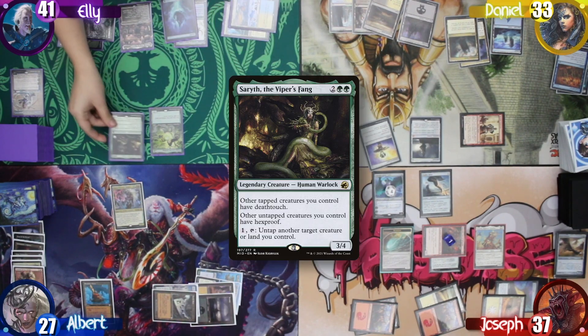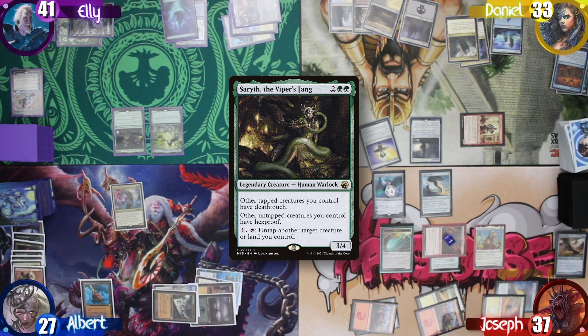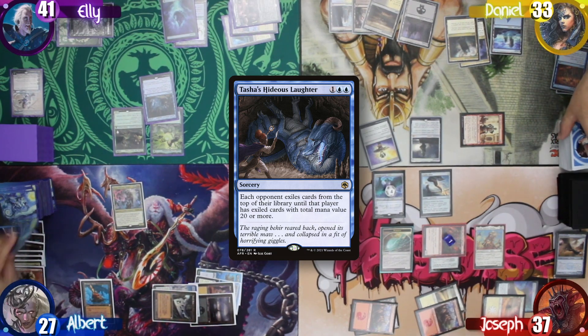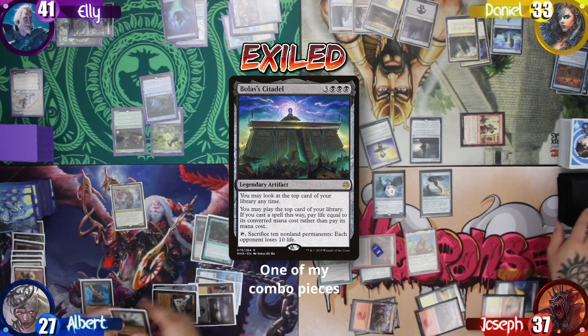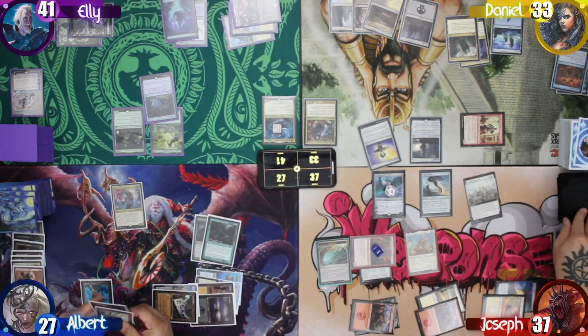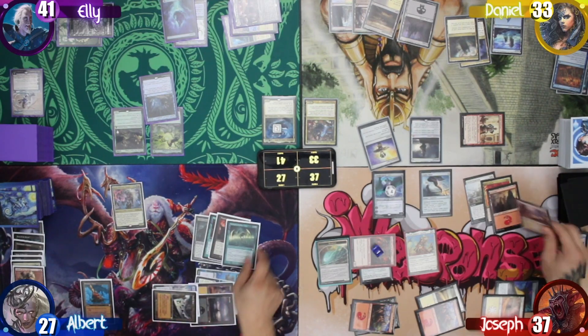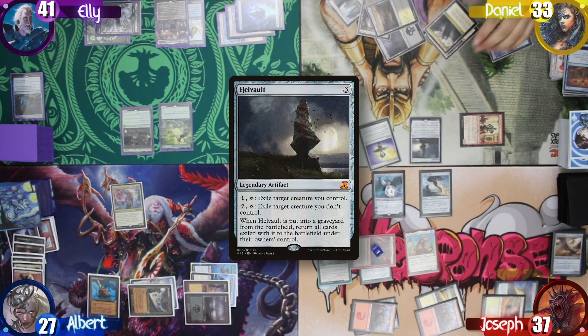Ellie starts her turn by casting Saryth, the Viper's Fang. Because of that, she casts Tasha's Hideous Laughter targeting all opponents — all of us exile cards with a max of 20 total CMC or more. We then exile a bunch of cards, and Daniel retaliates by activating the Hell Vault to exile Saryth.